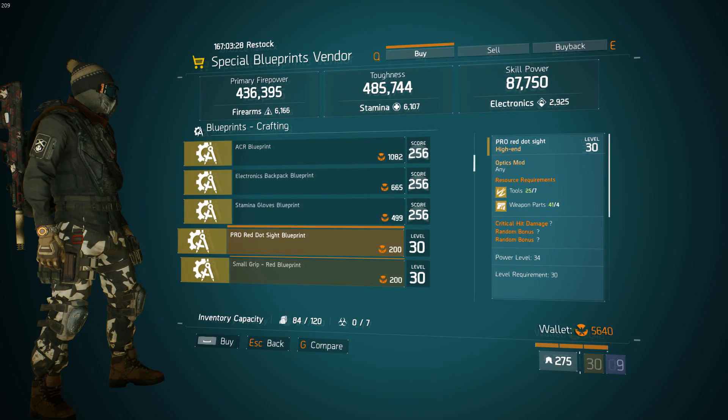The special blueprint Avenger, Akim Clinton, is next on my list. The first thing you guys want to check out is this Pro Red Outside Blueprint. This, in my opinion, is very, very good if you're going for a damage build and you need a bit more critical hit damage on your ARs, SMGs, LMGs — pretty much whatever you can put this on. With the blueprint, you can craft a lot of them and potentially get a god roll. The final thing you guys want to check out is this small grip blueprint, which comes with critical hit damage. Whether you're new to the game, coming back, or want to finish up your shield before Division 2, this blueprint is definitely worth picking up.